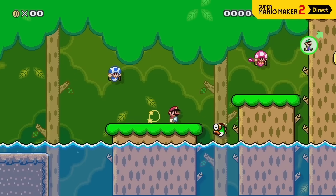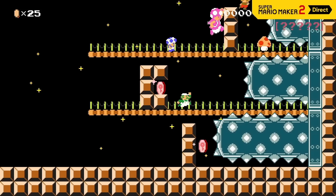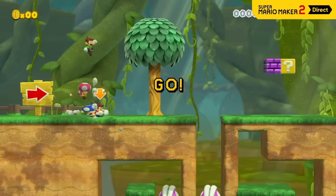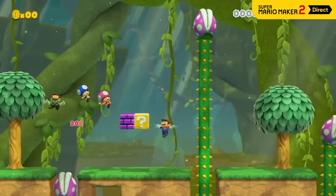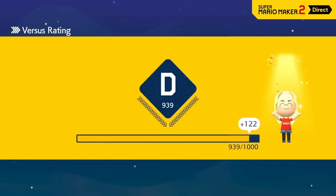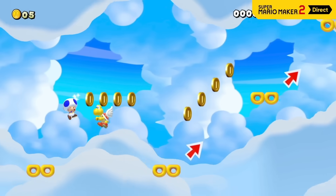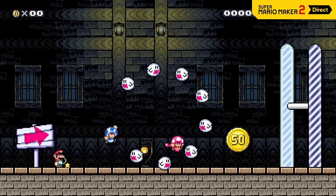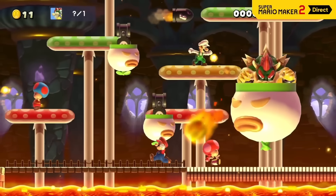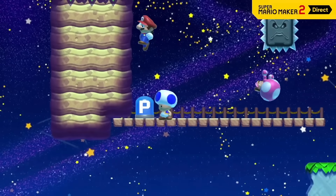In Course World, you can enjoy multiplayer with other players from around the world. In multiplayer versus mode, up to four players face off in a side-scrolling showdown. Each player will be assigned a different character, then they'll race each other in a randomly selected course. The player who clears the course first wins! Depending on your win-loss ratio, your versus rating will change. Playing it safe is no way to win in a white-knuckle course. But when a boss comes around, you may want to put your differences aside — maybe you can get away with sitting back and stealing all the credit at the end.